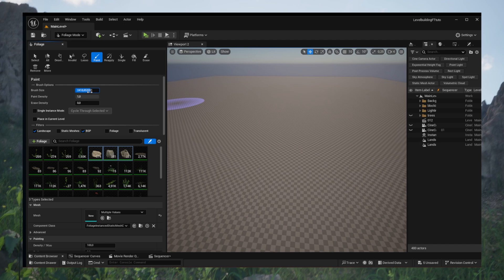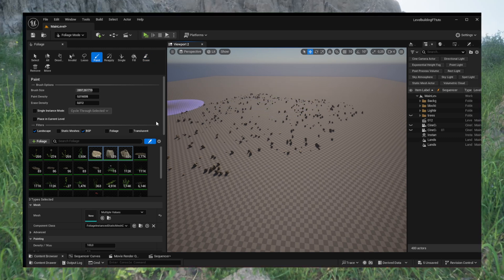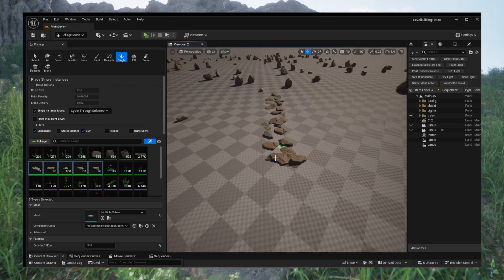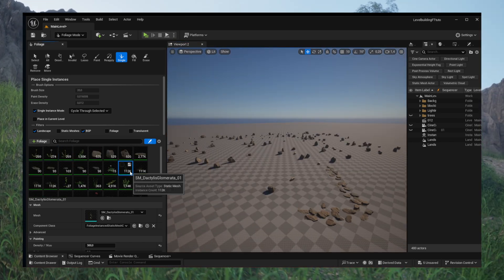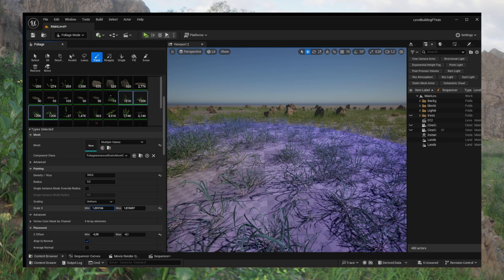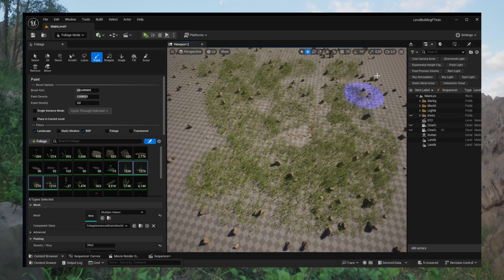Now let's move on to the foliage tool. I started by placing my rocks. These first ones were small but important for creating shapes, even at a small scale. After that, I began shaping my main path using flat stones. I used cycle through single placement so I could pick each mesh manually and control how it sits on the ground. Once the stones were in place, I added grass, playing with the random scale setting so the size of each clump feels natural and varied.